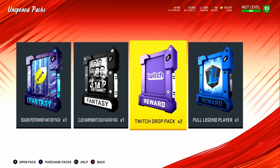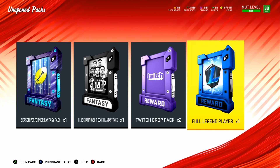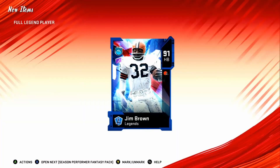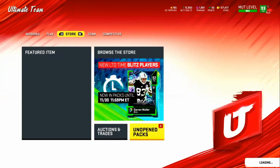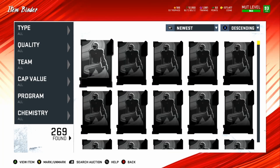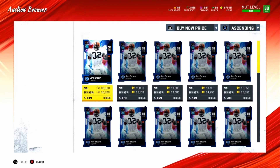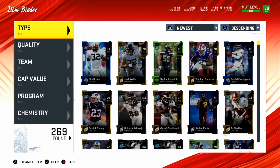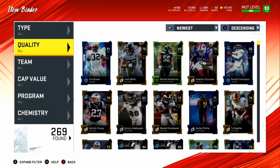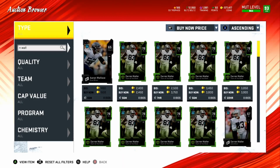Those packs weren't the best without many big pulls, but we did get a full legend — a 93 overall Jim Brown! He just got the NFL 100 card so let's check him on the auction house. Jim Brown is going for 90K right now. Do not sell these cards right now, please — it is not worth it, this is crazy.